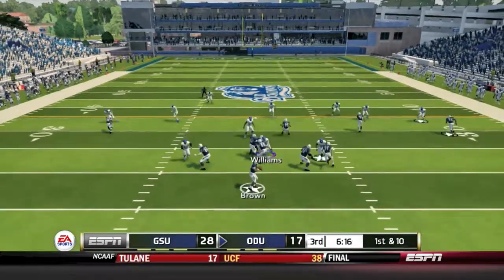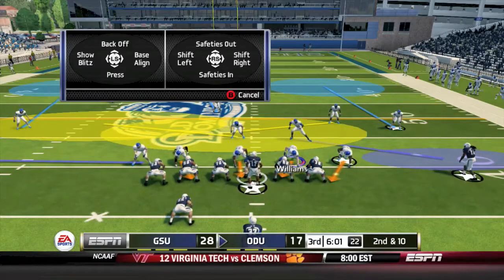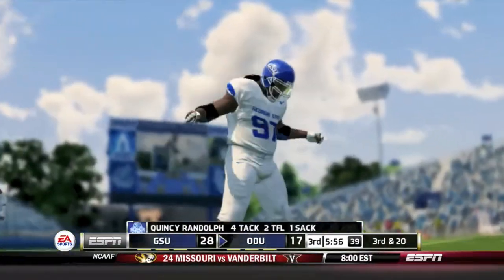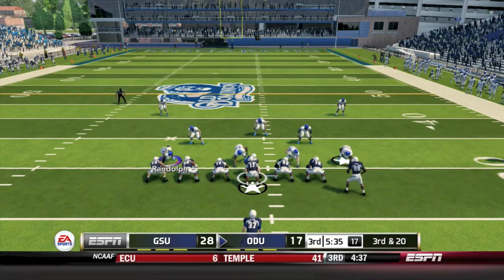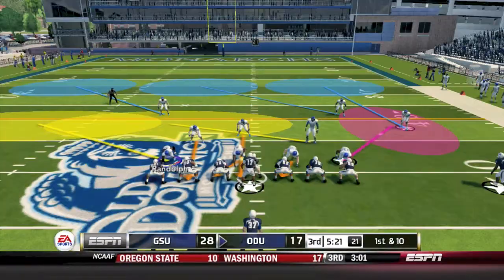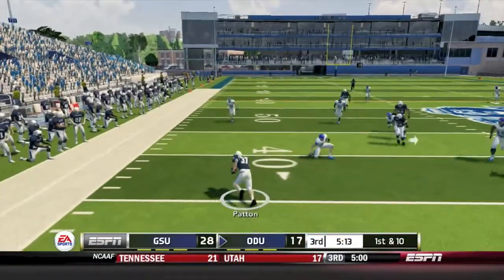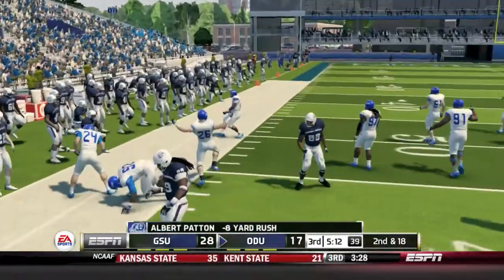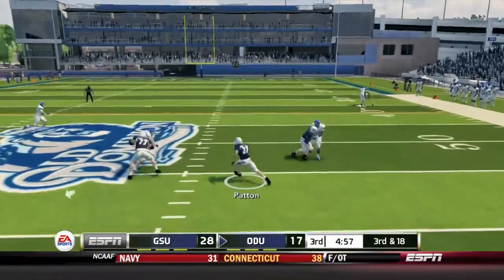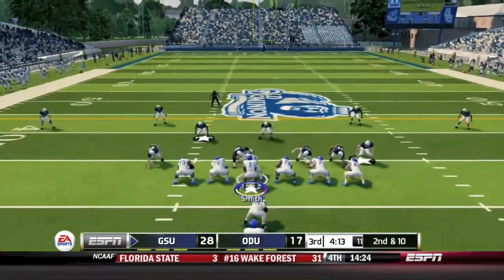Old Dominion takes over down 28-17. Brown fires to the sideline and Ryan Slaughter keeps his feet in bounds for a first down. Later in the drive, Brown tries to set up the screen but it's a sack instead by Quincy Randolph for a loss of ten. Third and twenty, Georgia State has had a hard time stopping this passing attack but converts again for a 21-yard gain and a first down. Brown tries a backwards pass to a receiver, broken up by Sean Johnson - it ends up a fumble recovered by Old Dominion. Third and eighteen, the screen to Patton gets 12 yards but falls short of the first down, and they have to punt.